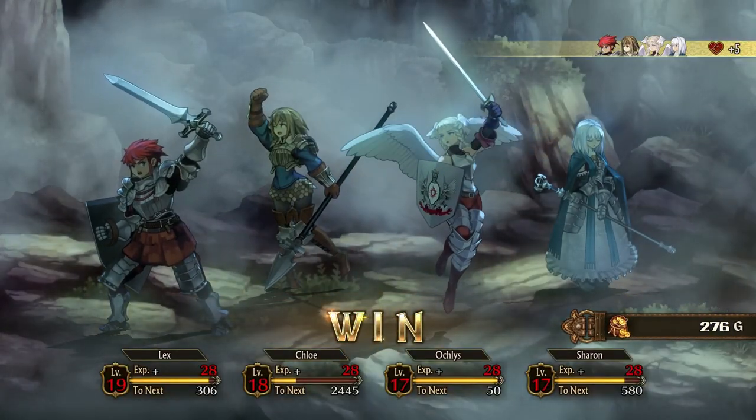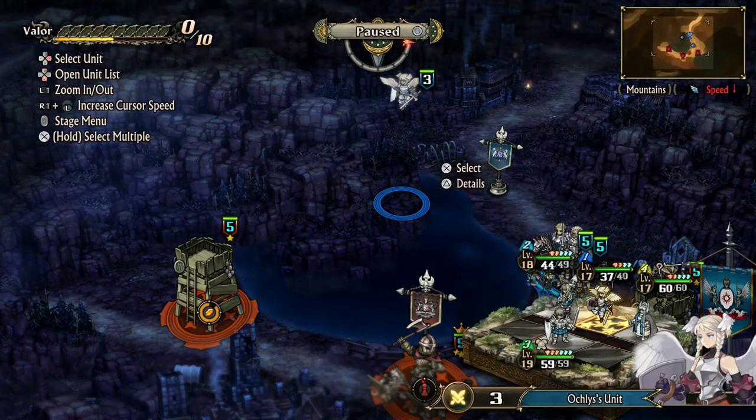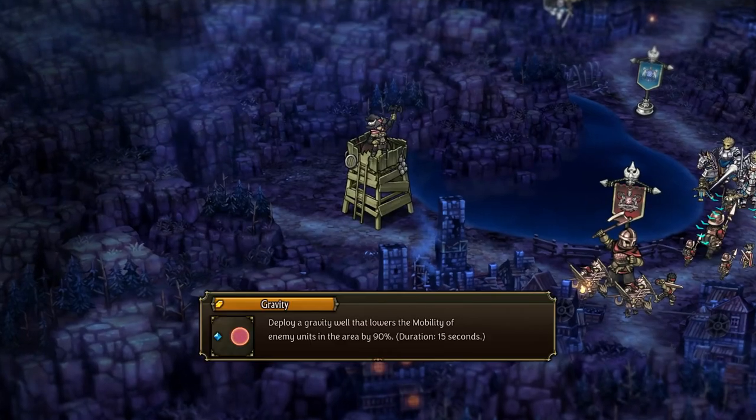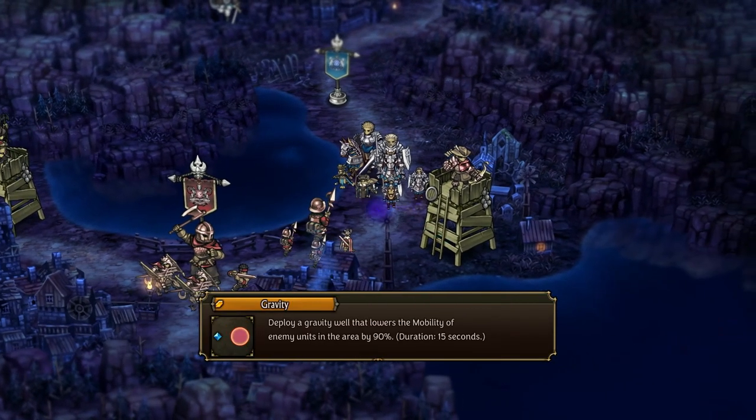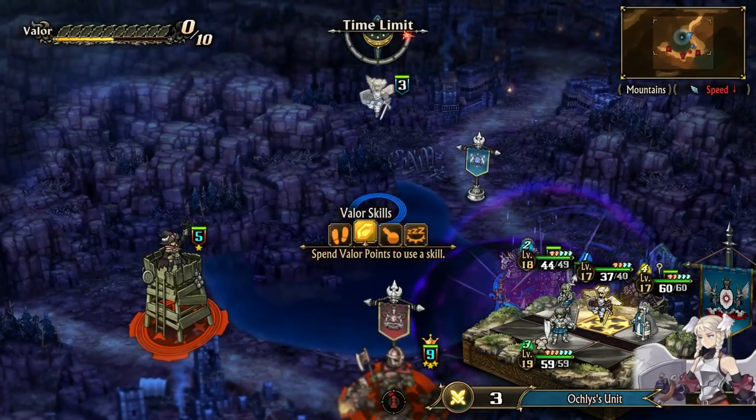This highlights that your allies — both required and optional — often step up at major story junctions to provide insights and even change the course of events entirely. It added weight to my earlier decisions, and also prompted me to fully explore each region to ensure I hadn't missed anyone or anything that might have a greater impact on the story.